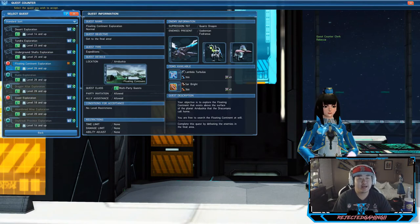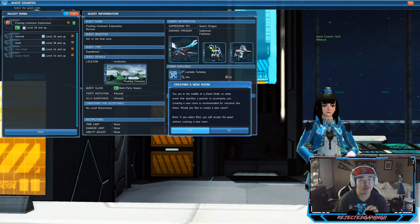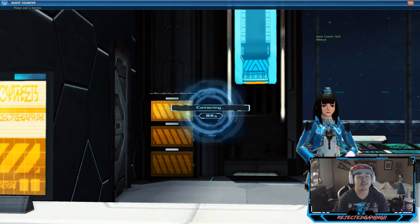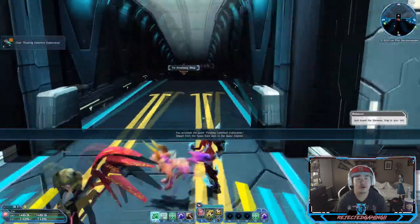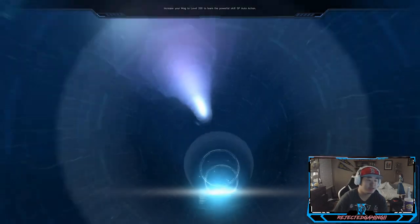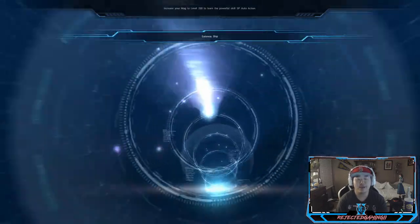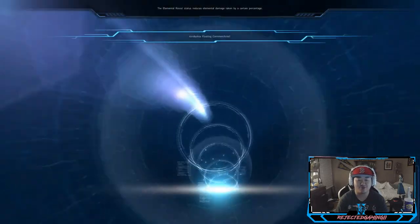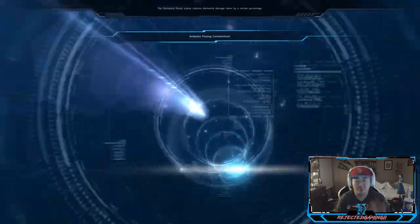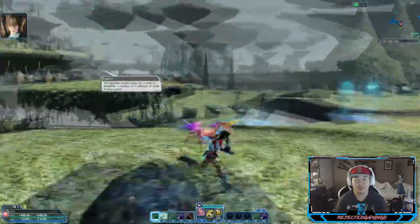What is up guys, it is Nick. We are back and this is going to be the final thing we're gonna do. We need to move — there's not much time left before the beta closes. The Floating Continent Expedition is level 28 recommended, and we are 31, so we should be good to go. It's about to tick over to 2:41 AM, giving us just 18 minutes left in the beta, so I'm going to run past some enemies to make sure I don't get stuck midway through this quest.